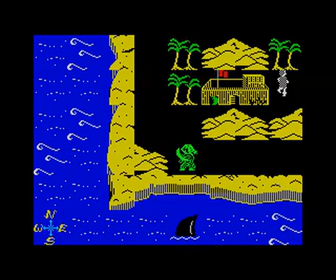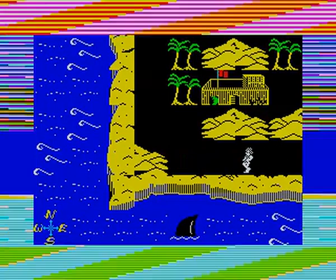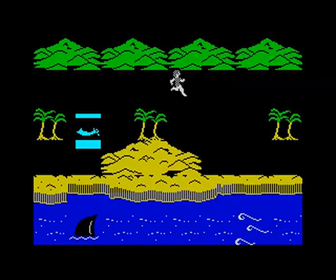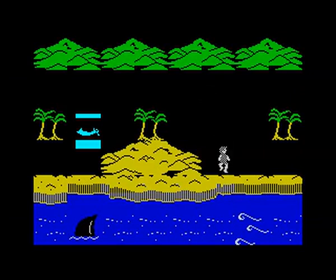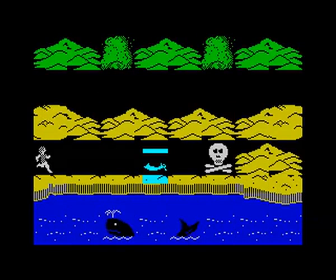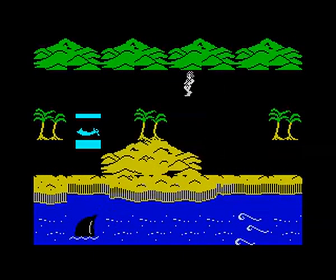There's a pirate there — pirates kill you on contact. That pink guy there is also a pirate. Pirates throw swords at you, but only one sword, and even then not always. As long as you don't touch them you're fine. That is a cutlass — you can pick that up whenever you like. You don't want to go that way; if you go that way you'd die. I've collected some rum which might give you some points.